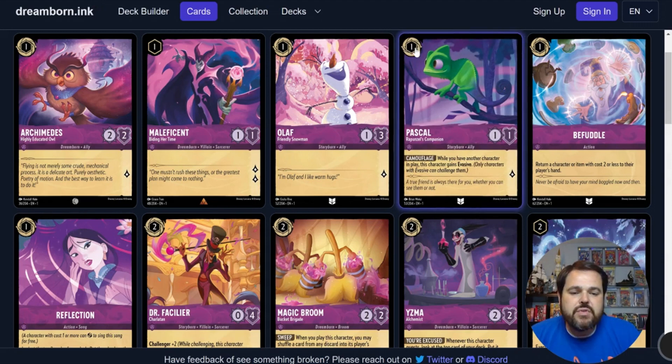Then we have Pascal, a 1-drop inkable 1-1 for 1 lore generation with the ability Camouflage — basically, if you have another character in play, this character gains Evasive. This guy is a very subtle, consistent lore generator. Evasive is a very amazing ability, especially in limited — this guy is an absolute all-star. He's just going to sit out there and generate 1 lore every turn and possibly attack into other evasive characters. He's an auto-include in any limited deck. In constructed, if you're playing a rush deck he's got a good spot, but otherwise opponents will use removal to pick off your other characters and then kill this 1-1 easily.